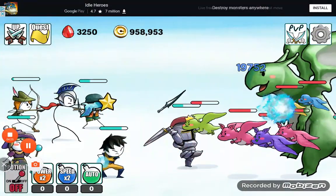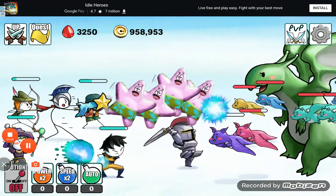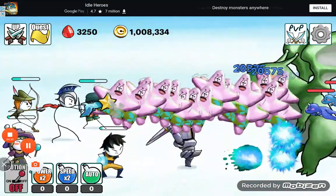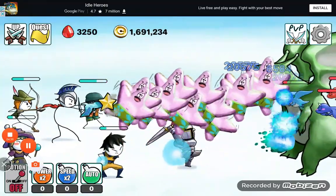The star cannon shoots out Patrick from Spongebob because it's a star. I thought it was going to shoot out stars but it's Patrick Star!